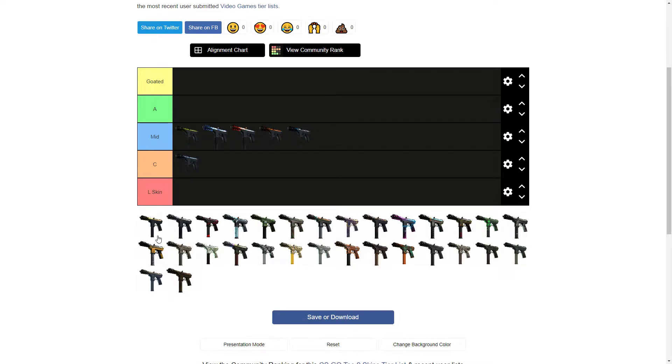Then we got the Tec-9 Brass. I'm actually going to put that in Mid — wait, no. I think the Brass is a C tier, probably worse than Mid. Brass is just an ugly color — I do not fuck with brass at all. It's pretty expensive though, like $135 for StatTrak Factory New.